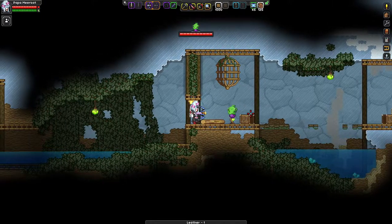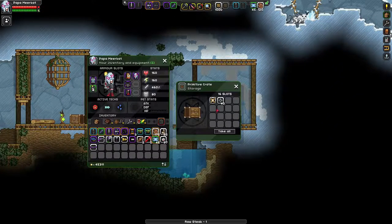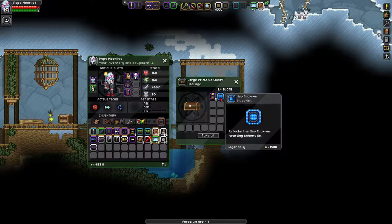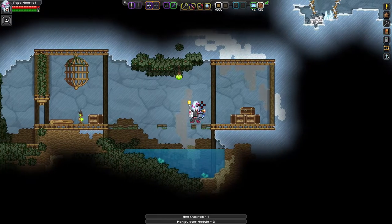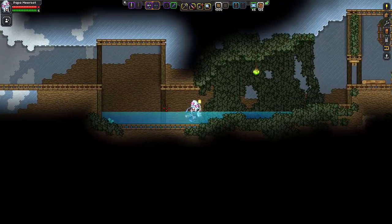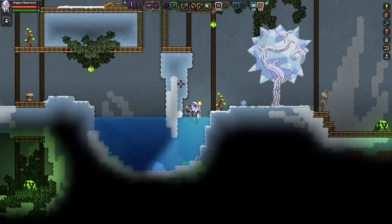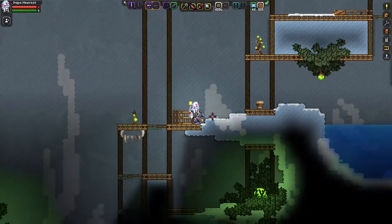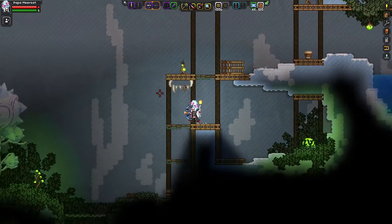Oh he looks so derpy and happy — well he's gonna kill me though. Poor little dude — he didn't know what he was doing, so therefore he died. Neo Chakram — ooh, is that a legendary reading? I kind of want to make that now. Blueprints all day! Some of those purple legendary weapons are not that powerful, but there are legendary weapons that you can find or get a blueprint for that allows you to build a new weapon using it as an ingredient. I do have this one. You know how I am about my scanning — gotta do it, gotta catch them all!